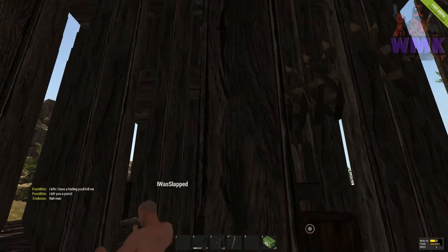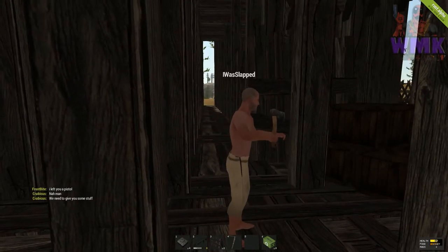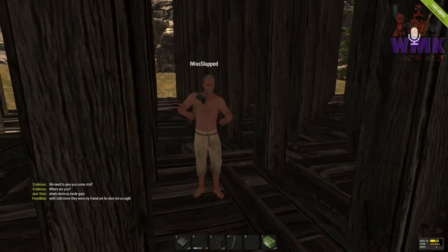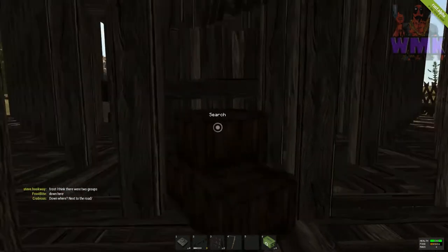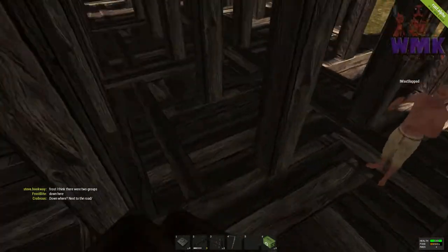That should do nicely right there. And now I'm going to show you how to get in this bad boy. By the way, I wouldn't try this without Kevlar — I have a full set of Kevlar here. So now what we're going to do is jump up here and place this C4 on this.